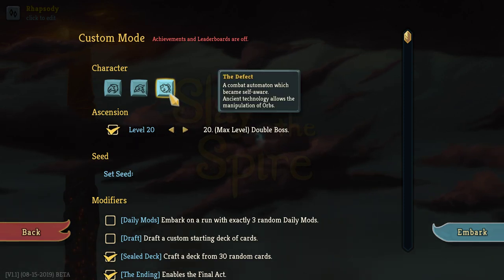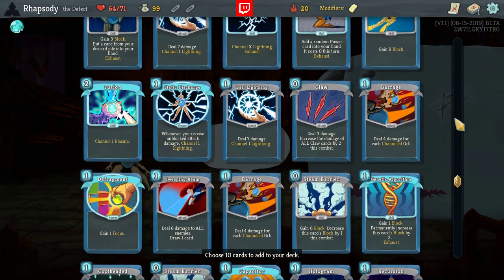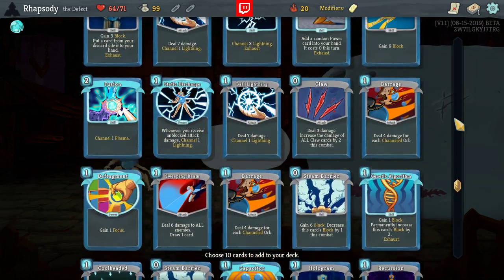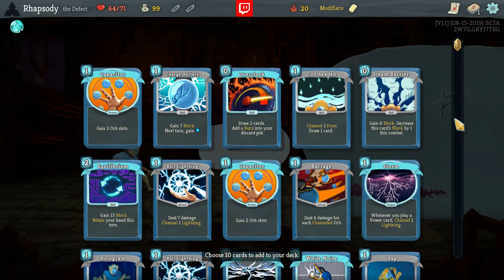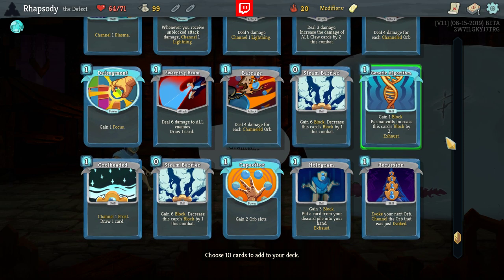We're going to be doing an A20 run with the Defect, sealed, decked, and the ending. Come on and claw me. That's one claw, but I've already seen three capacitors. There are so many ball lightnings in here. Where's our defense? Is it just cool-headed and that charged battery? Pretty much. Genetic Algorithm comes with this, definitely, though.